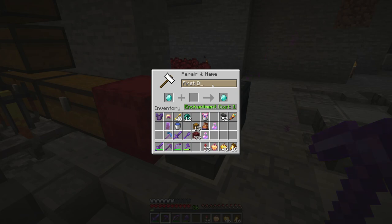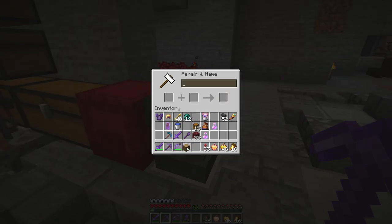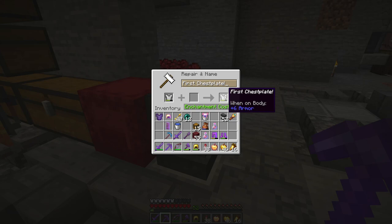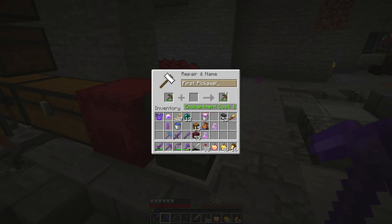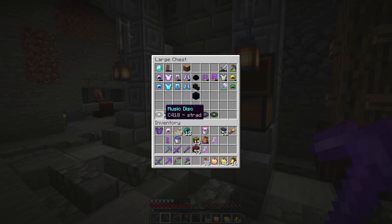While I'm at it, I should rename some of these things: our first diamond, our first shield, our first block broken, our first helmet, chestplate, boots, pants, pickaxe, sword, and the first turtle shell. Lots of milestones in here - lots of firsts, and now a last. You can also see my collection of music discs - I don't have a proper music disc farm so all of these are natural finds, which I think is pretty cool. I've already got seven; I'm pretty proud of that.